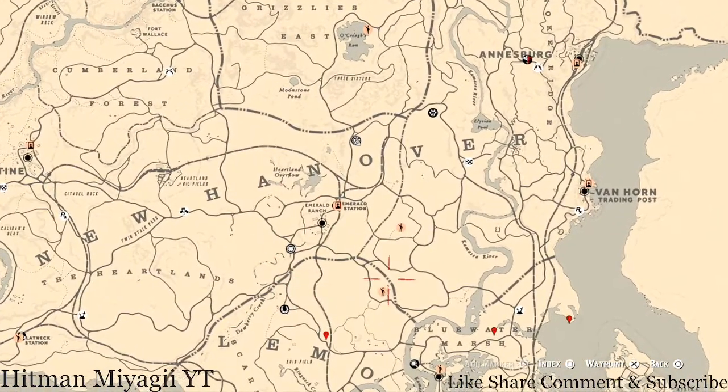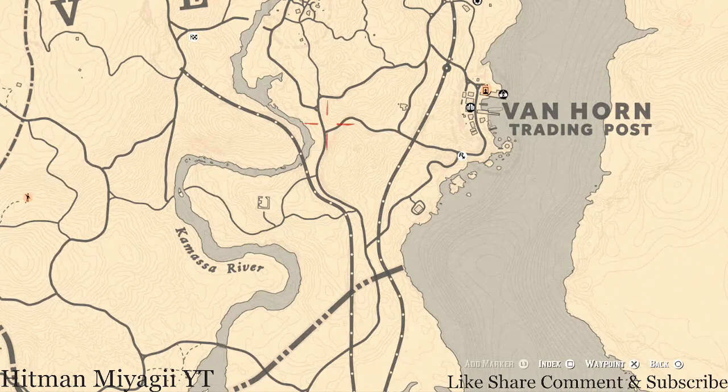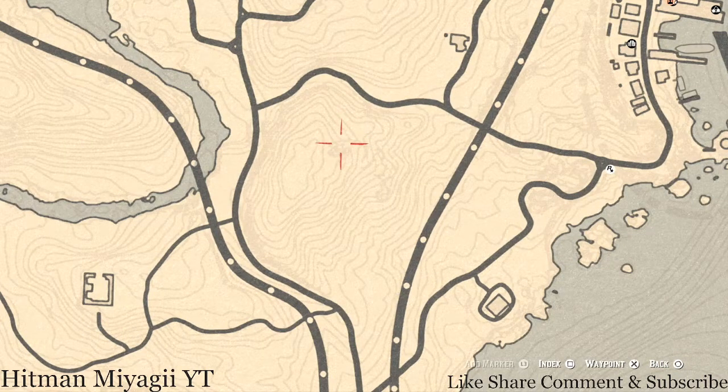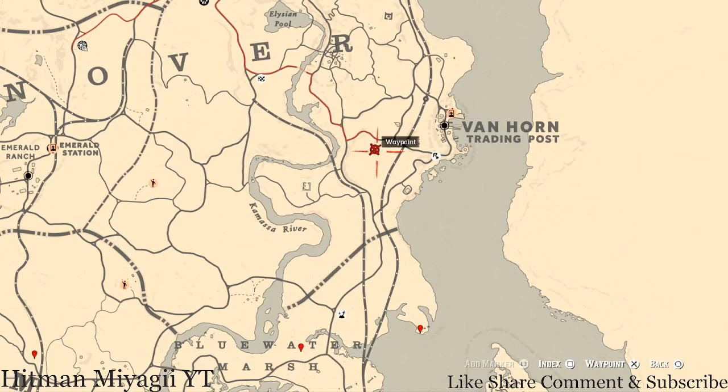The next thing I want to get to is the Caribbean Rum antique alcohol bottle. It's right over here near the eye — there's a brick eye kind of in the ground. There's an overlook area with a ladder, a platform, another ladder, another platform, and at the very top you'll find your Caribbean Rum antique alcohol bottle. That recipe gets the most money from the moonshine shack if you deliver without any problems.